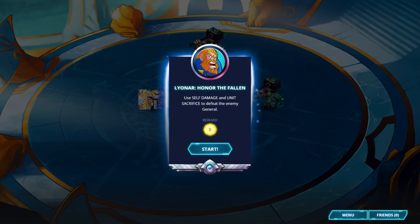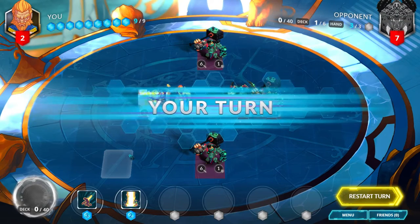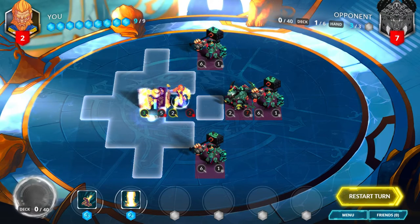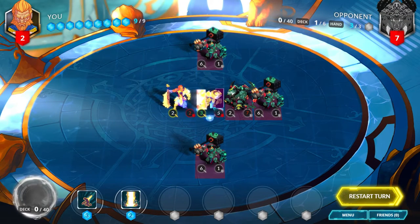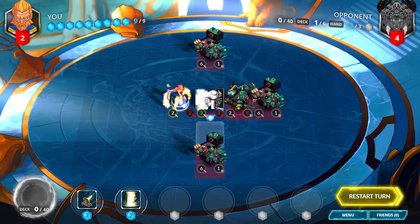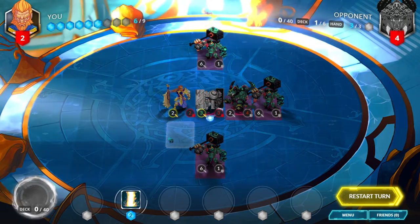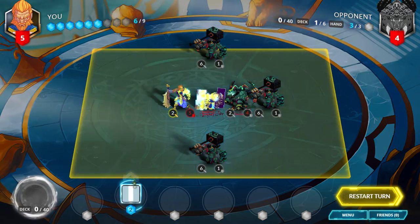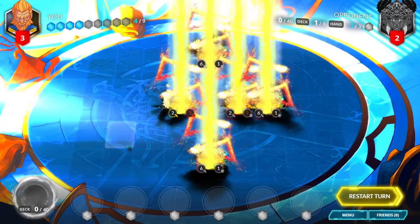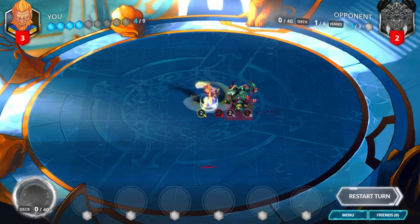Lionar, Honor the Fallen. Use self-damage and unit sacrifice to defeat the enemy general. First, move up 2 with your Silver Guard Knight and deal 3 damage to the enemy general. Play Martyrdom on your own Silver Guard Knight, then play Tempest. Move up with your general and deal 2 damage to the enemy.